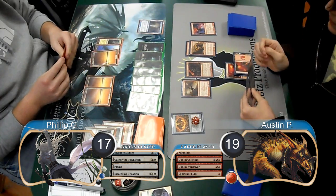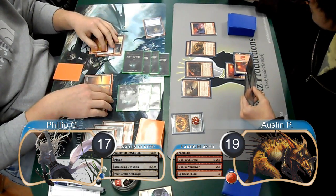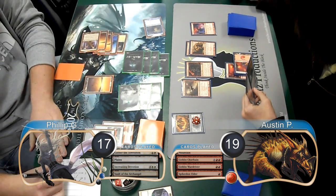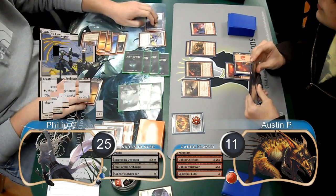Phillip then laid down a Vault of the Archangel on his next turn and attacked with the team. Austin chose not to block, so Phillip gave all his creatures Lifelink and Deathtouch until end of turn, taking him up to 25 and dropping Austin to 11. Phillip finished his turn by playing a Gideon's Lawkeeper.